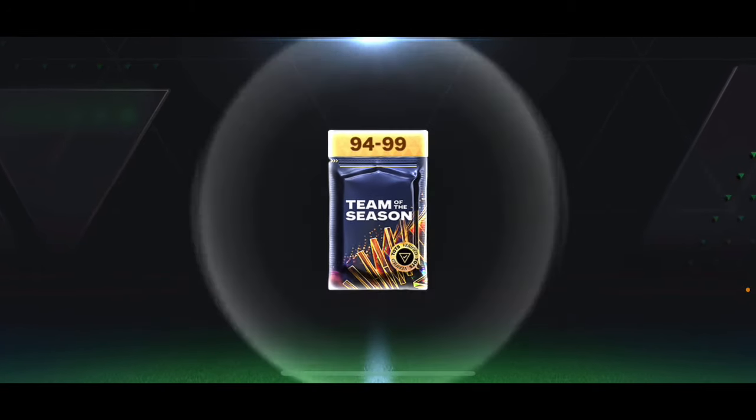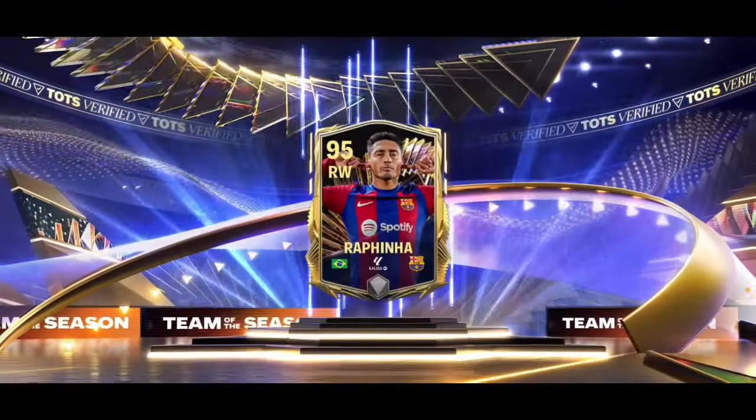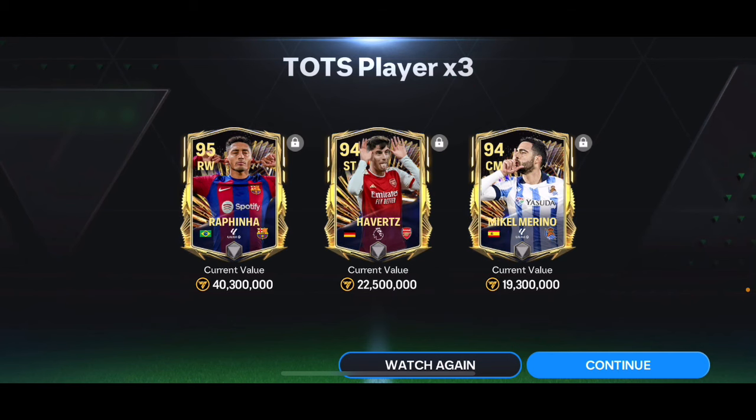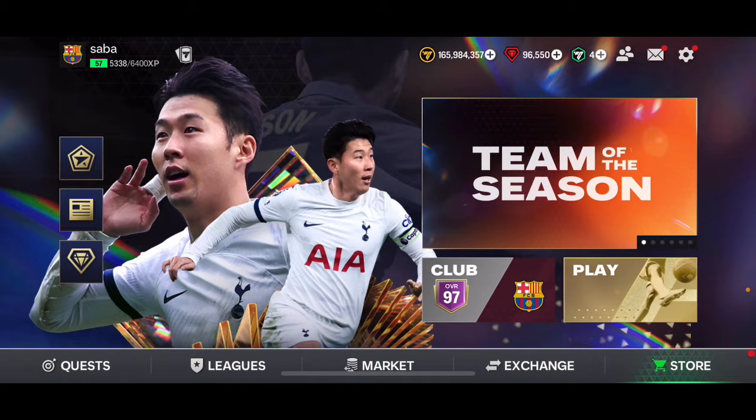Opening the pack — please give me someone good. Oh, Brazil, right winger. Who is that? Oh, that's Rafinha — I've never packed him before, which is why I didn't recognize him. It's a 95 overall Rafinha. We also got 94 overall Kai Havertz and 94 overall Miguel Marino. I haven't seen a Brazilian flag at all during this Team of the Season so I was confused, but Rafinha 95 overall — not too happy with that one.